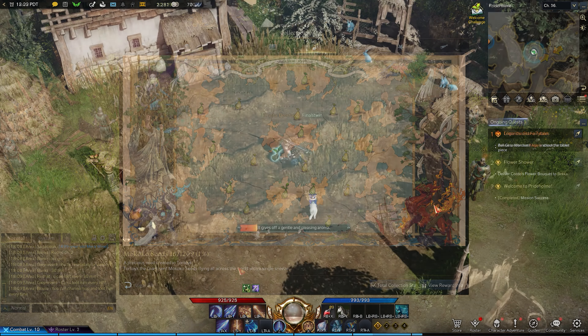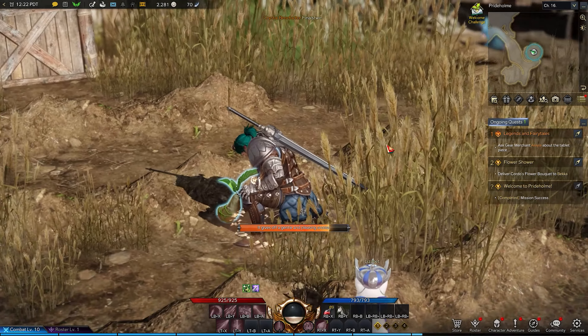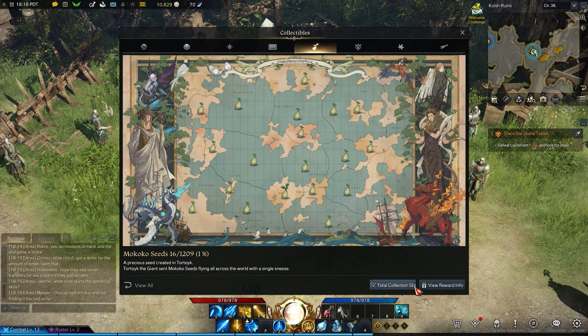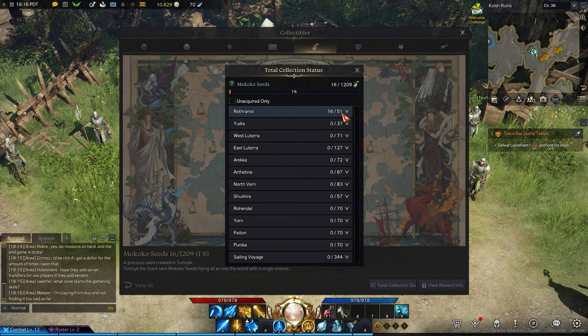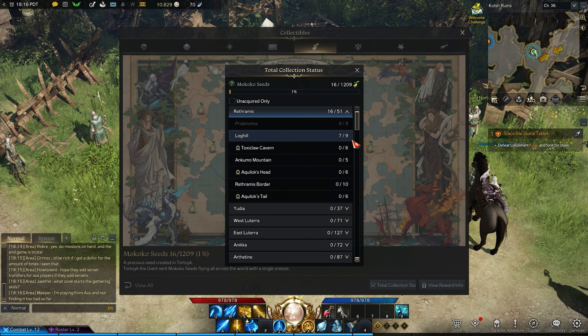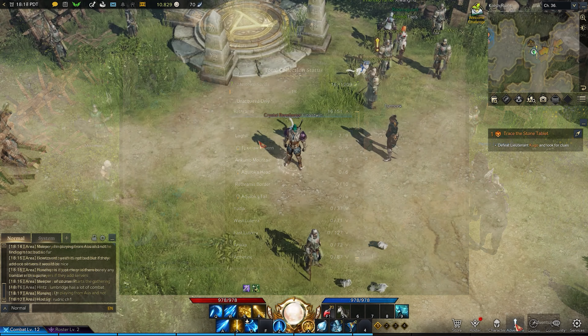There are a total of 1209 Mokoko seeds hidden around Lost Ark, and they look like this. Keep an eye out for these so you don't miss any. Once found, interacting with it will start collecting the seed.